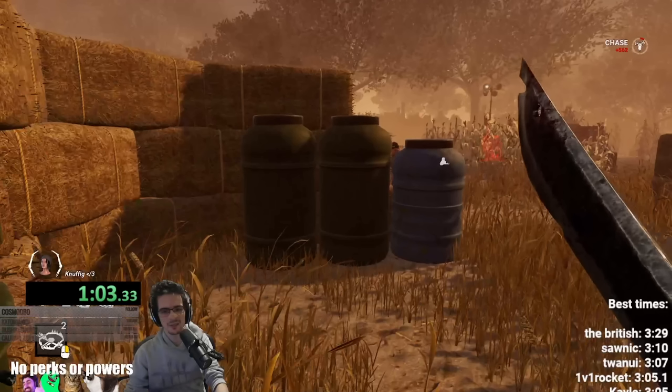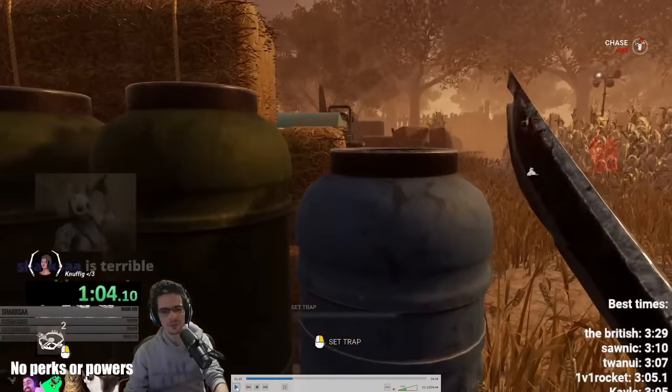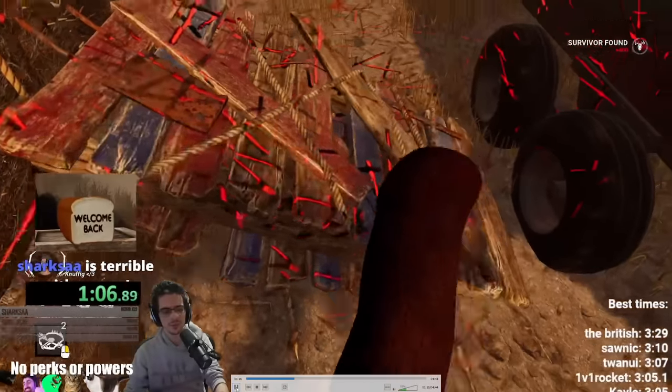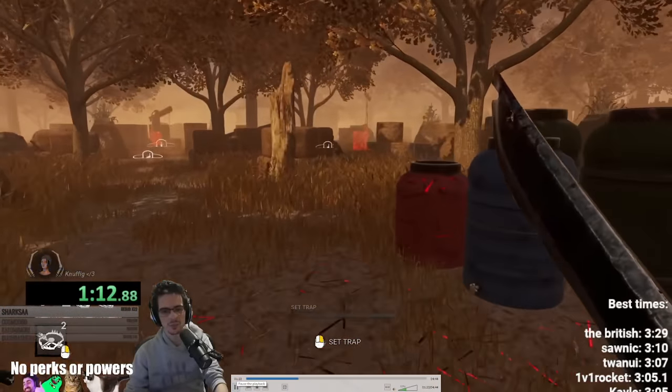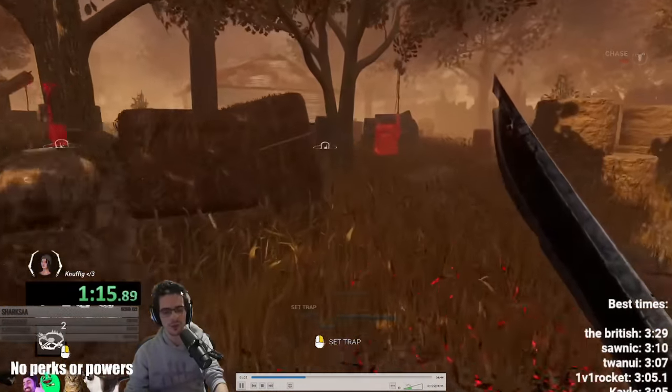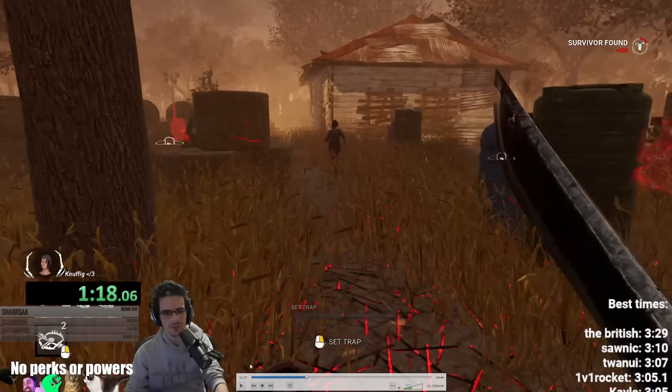I want to make an example of why people at lower skill levels think all comp DBD is just pre-drop pallet and run. We all make fun of comp DBD — I still think it's a bit silly — but individually, the whole point is to make the safest plays possible. This tile has a very high wall, which means the possibility of me getting a successful mind game on it is greater than the value of the pallet itself, which means you just drop the pallet. Certain pallets are pre-dropped and certain pallets are not — for example, the jungle gym before this was not pre-dropped because it has safe check spots.